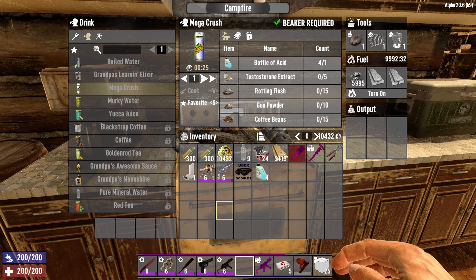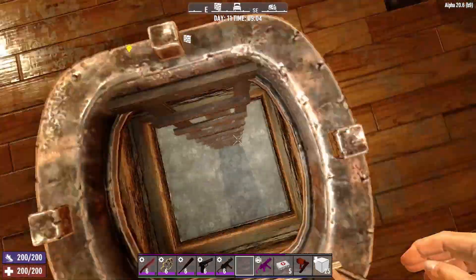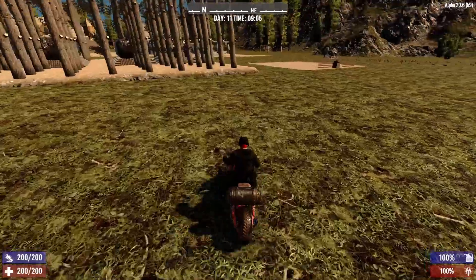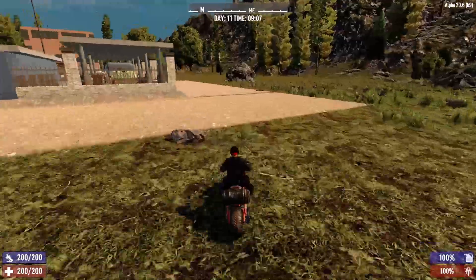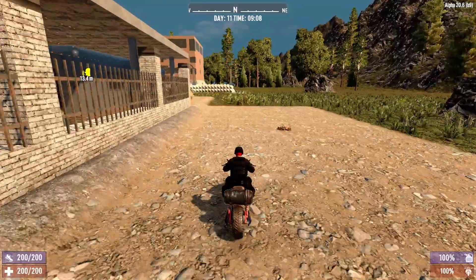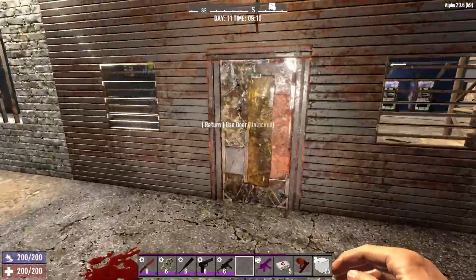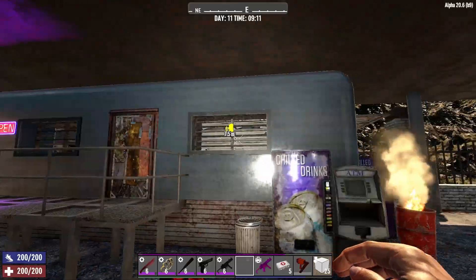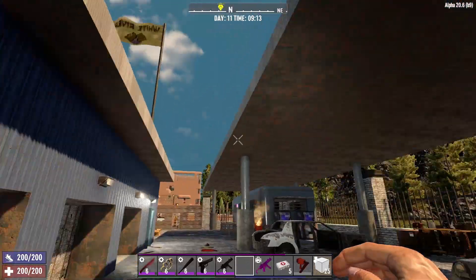The next item I'm going to go over is my Army Truck Loot Bonanza mod. To cover this one, I'm going to need to go on a little bit of a road trip. So let's head downstairs and hop on the old motorcycle. I need to find an army truck — I've got Trader Bob over here, so we'll just head over to his place, go inside, and raid his army trucks. But here is my modified version of Trader Bob's place.